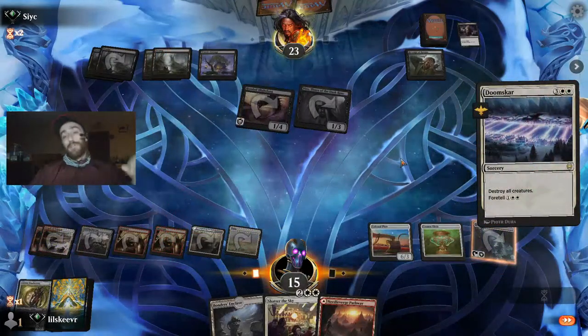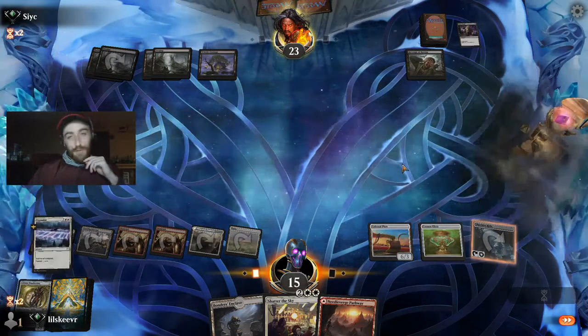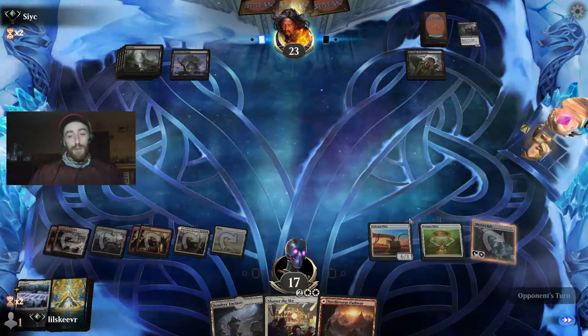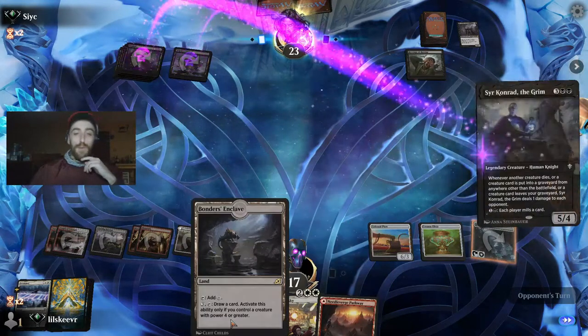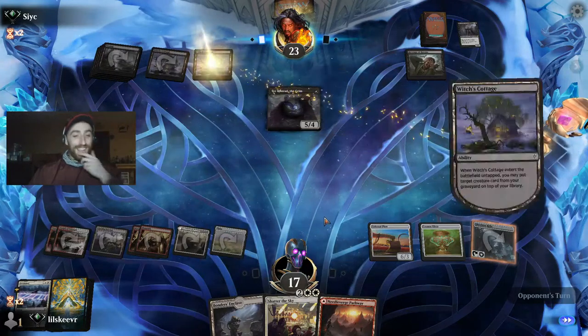Foretelling Doom Scar is cost-efficient at three mana, but there's no point here. I think we need to avoid any more damage and start healing up above 20, because once we get above 20 we start drawing cards with Bonders' Enclave. Very good — Bonders' Enclave can be amazing once we draw into our creatures since all our creatures pretty much have power four or greater, and we make angels.